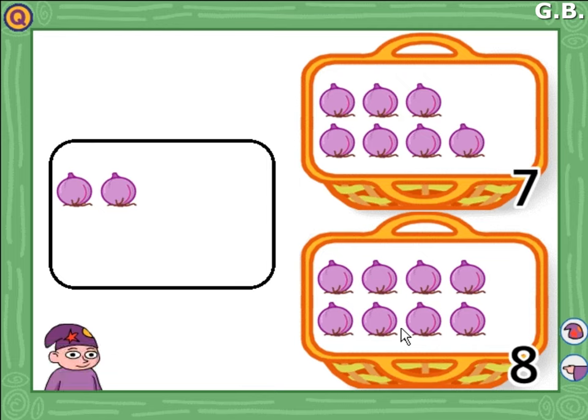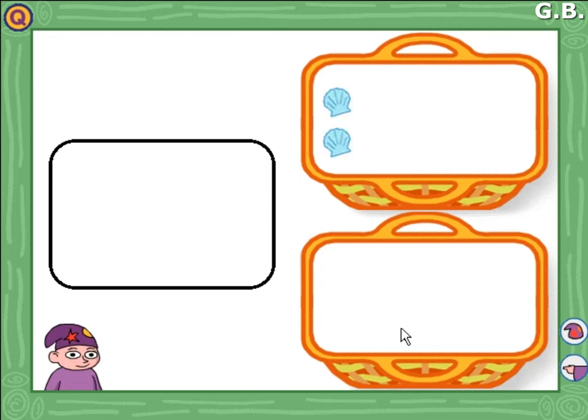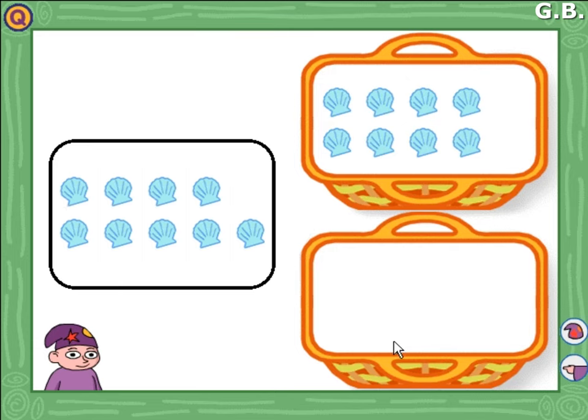One, two, three, four, five, six, seven, eight. The top basket has eight shells in it. Click on Wizzit's shells to move them. Can you help Wizzit to put fewer shells in the bottom basket? Click on Wizzit when you are finished. Yes, now there are fewer shells in the bottom basket.